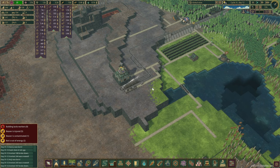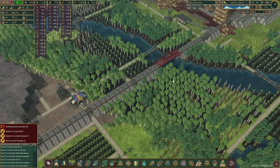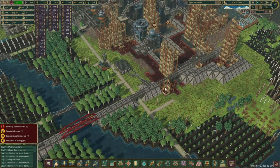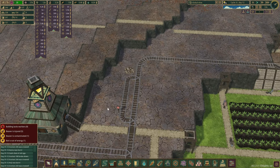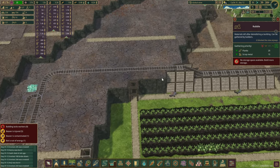Here we go, we are fully ready to start building up this area. In the previous one, as you can see, this transport network seems to be working. I've had to remove one of those trains because I think we had a bit of a traffic jam right about here. So they don't have the storage right now, but I think that's fine.